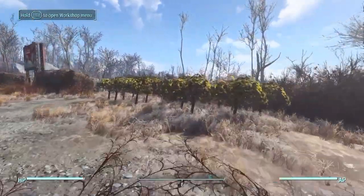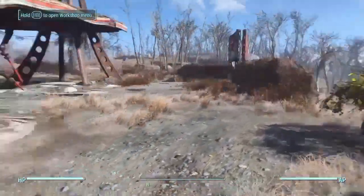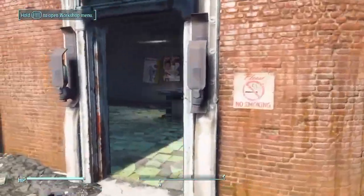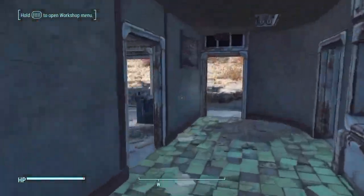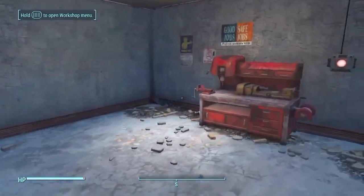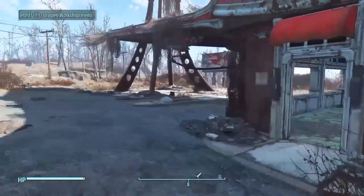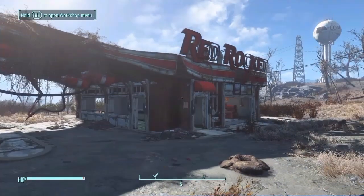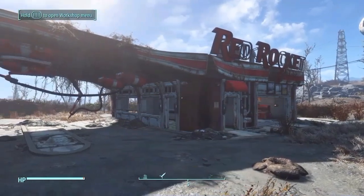You can see over the back here are some mutfruit trees I've left behind. You can probably notice that all the junk has been removed, and that's the first step you want to take — just scrap all of that junk. Hopefully by now you've chosen a settlement. I suggest choosing something small and avoiding Sanctuary Hills.